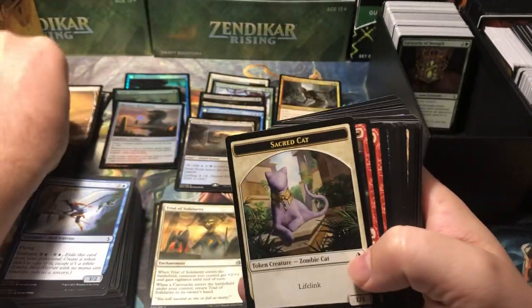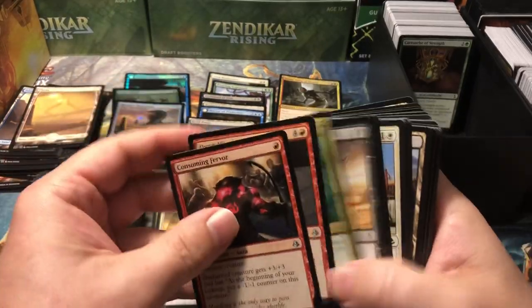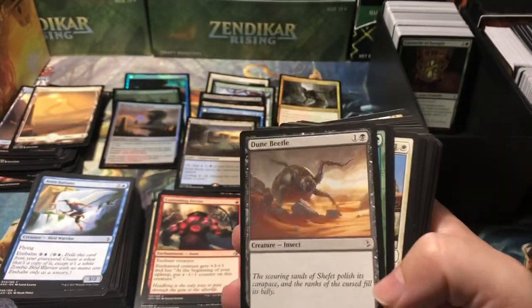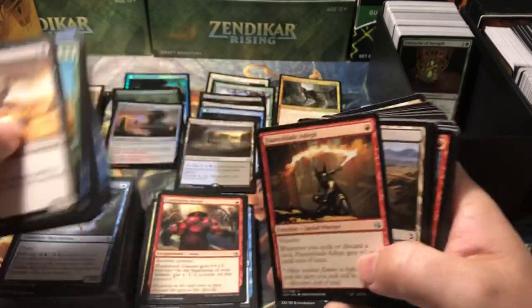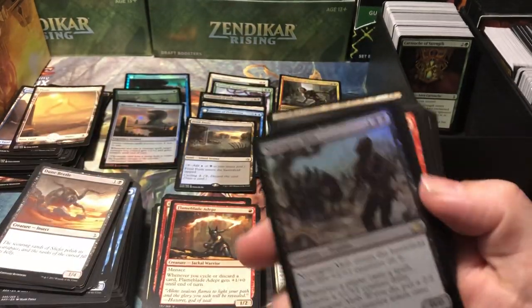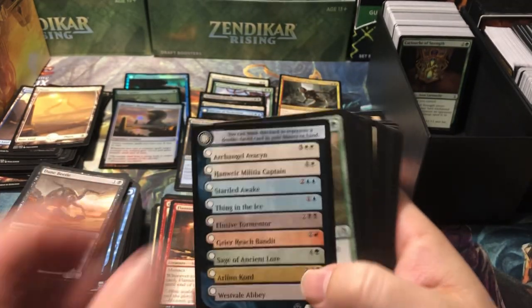Rona's Monument foil. I had a zero-turn win deck back in the early days of magic like everybody else with the Channel. If you had a land, a Mox, a Sol Ring, a Channel, and a Fireball in your hand you won turn zero — that's all it took. Oh, the good old days! Another Regal Caracal. Another full art — Sacred Cat. Sacred Cat doesn't have a face. Why doesn't a Sacred Cat have a face? Not very sacred without a face. Hapatra, Vizier of Poisons — I know one of the Viziers is worth something. Not that one.